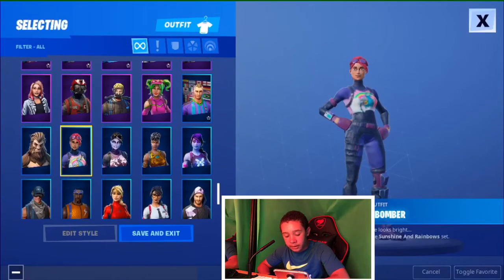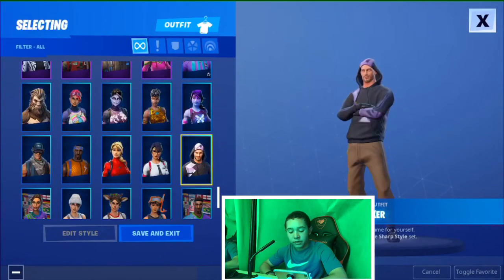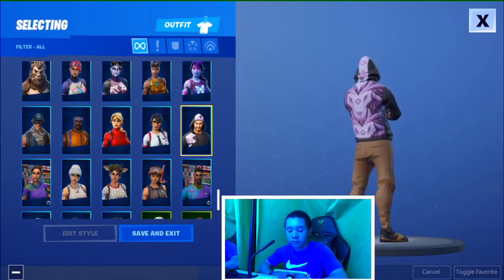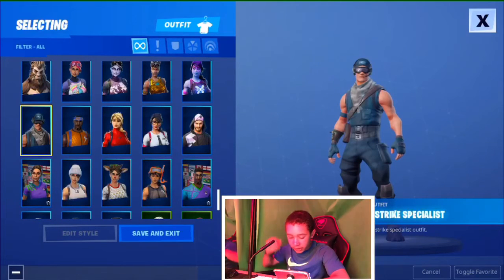The Bride Bomber skin — I've done that before. Dark Bomber — I might use that too. Disco Diva. The Monk here is like the cheap version of the Iconic skin. The Laguna skin. Definitely Monk here is like the cheap version of the Iconic skin guys. Maven, Hyperion, First Strike Specialist.